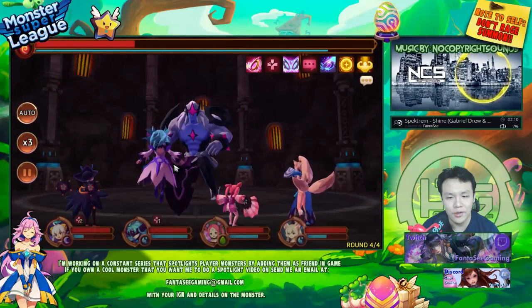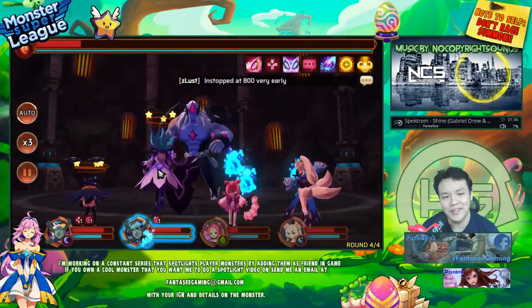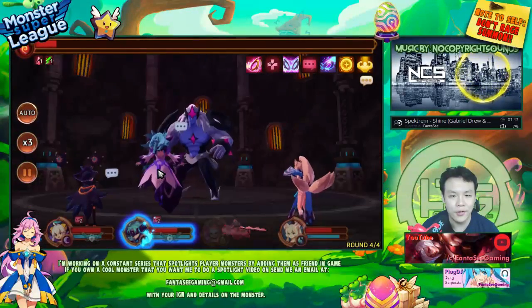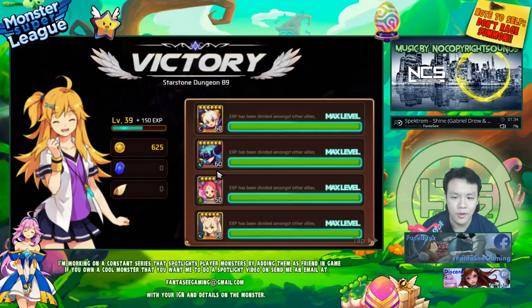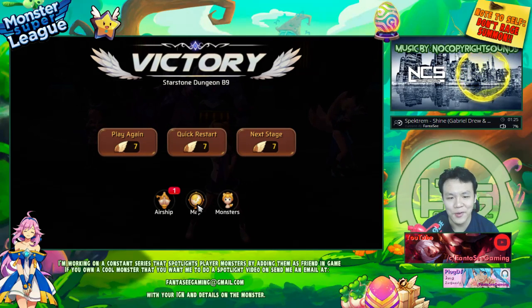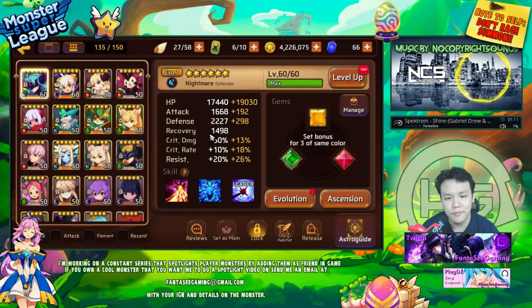I wouldn't really classify her as a healer — she's pretty much a unique unit. If it was just her second skill she wouldn't be all that strong, but her three-turn seal makes her completely unique. Before this patch, seal was really rare — only about three units had it and the other two were light/dark Nat 5s. She basically had the monopoly on seal, but now with another Nat 5 and a Nat 4 also having seal, it could become the new meta in PvP very soon. I also have her as a variant, so she has a resist leader skill in the arena, which is really strong.